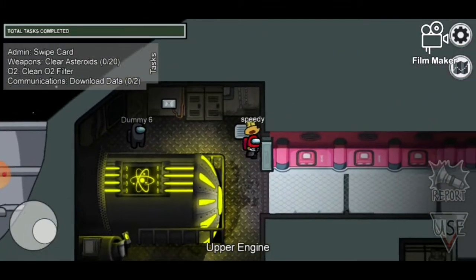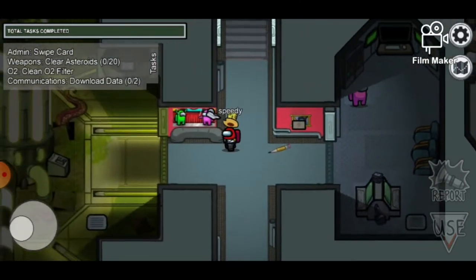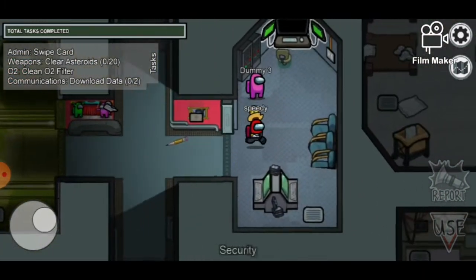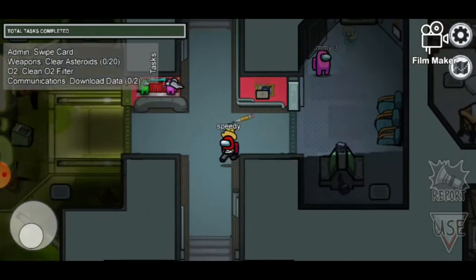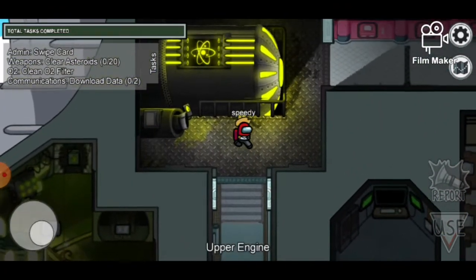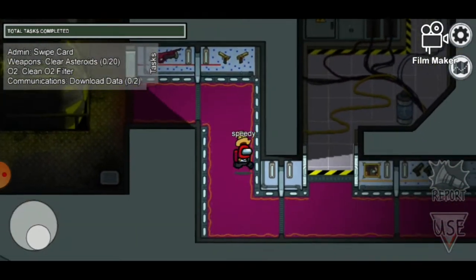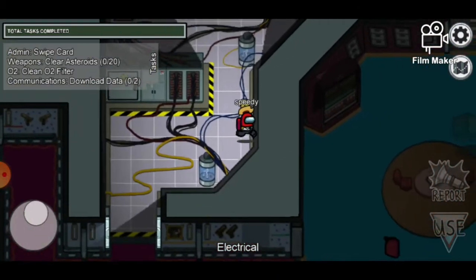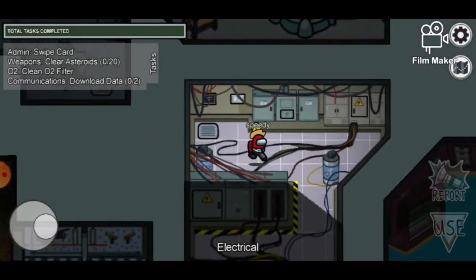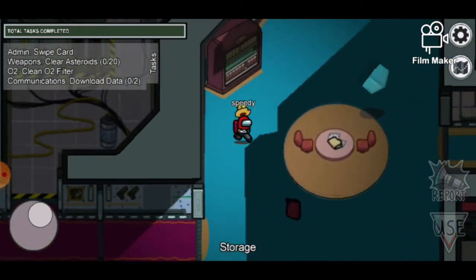Up here this is part of another mod - I don't really remember which one. Over here it doesn't really look a lot like the airship map, but this part does look like the airship map from the trailer though. Going through here it's practically just copy and pasted but I don't really mind it. This is electrical, and in the actual airship map electrical is like a pain - it's like impossible to get out.